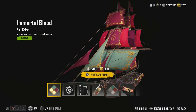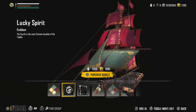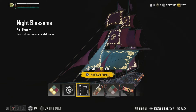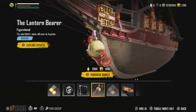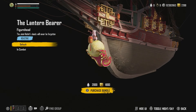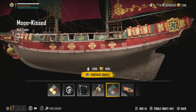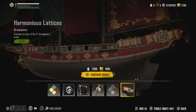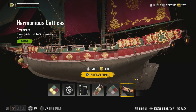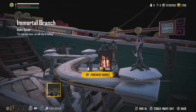Let's go and show you the set. Coming straight into the set, we're inspired by the tale of love, loss and sacrifice. We've got the sail color - the Immortal Blood - we've got the Lucky Spirit emblem, the sail pattern. At night time we can see there is a glow with the color. The Lantern Bearer figurehead is pretty darn cool. We explore effects - in combat it does like a blossom effect - and we've got the whole hull color as well.